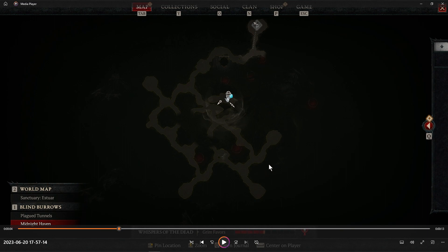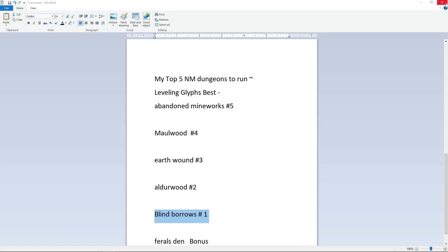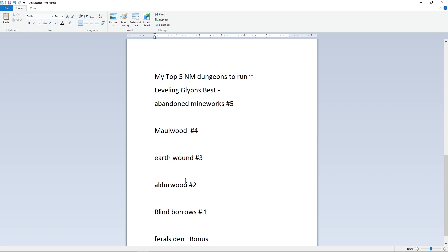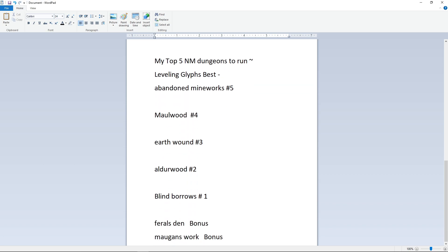If you just want loot, you'd want to do Iron Hold, but Iron Hold is not a sigil dungeon, so Blind Burrows is the best for nightmare farming. There are some bonus maps worth mentioning: Feral's Den is pretty good and quick, and Mogan Works is another good one. But don't delete these sigils — they're not easy to come by. Sigil dust is hard to come by, and crafting good maps is even harder, so ideally you want to be stacking your sigils.